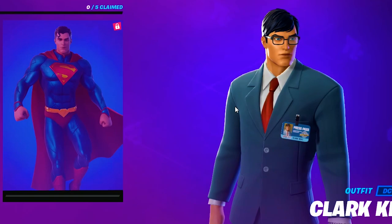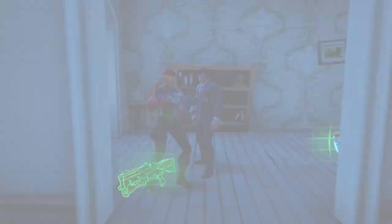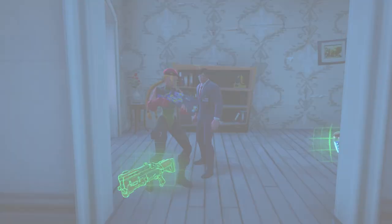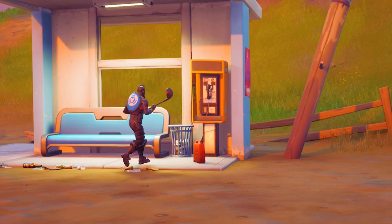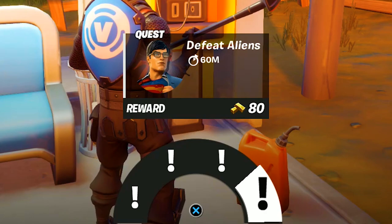Superman is now available and we have our very first quest to unlock him. As you can see in the bottom right of the screen, we must complete quests from Clark Kent, Armored Batman, or Beast Boy. At the time of recording, Epic Games did a little bit of an oopsie and the NPCs aren't actually in the game just yet. When you're watching this, they will be: Armored Batman is located at Dirty Docks, Beast Boy at Weeping Woods, and Clark Kent at the Orchard. Until those NPCs get added into the game, we're gonna have to complete quests by going to the payphone.